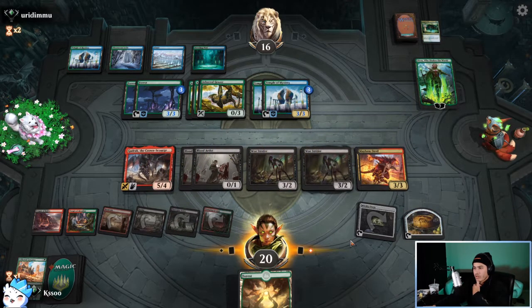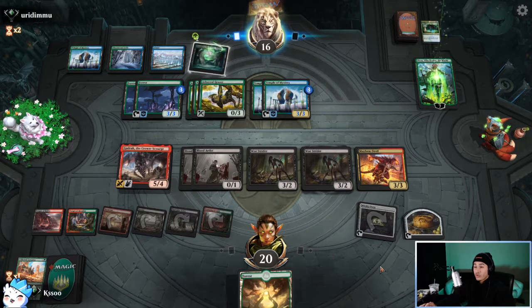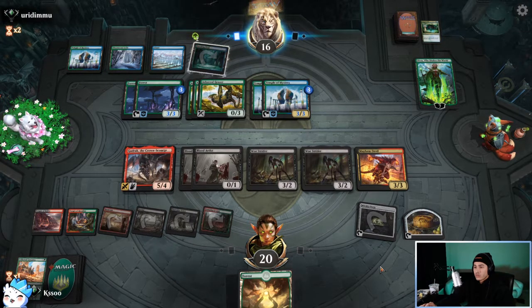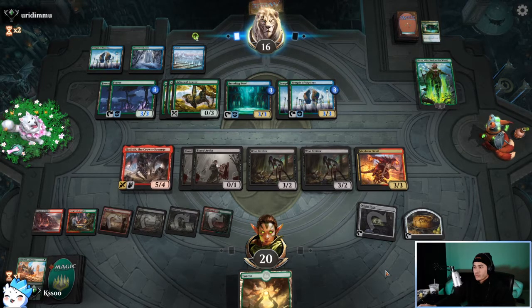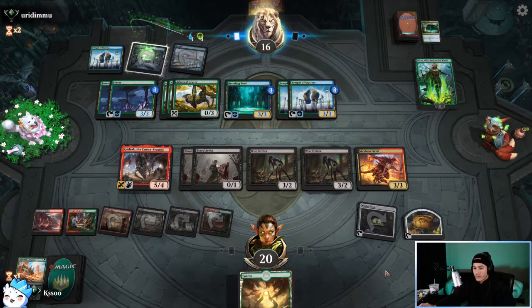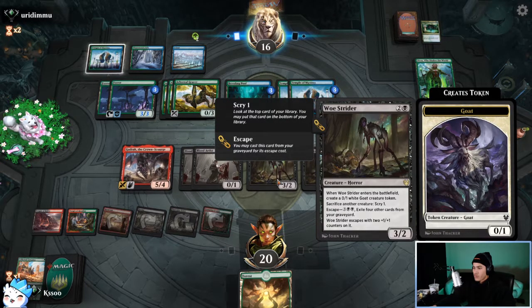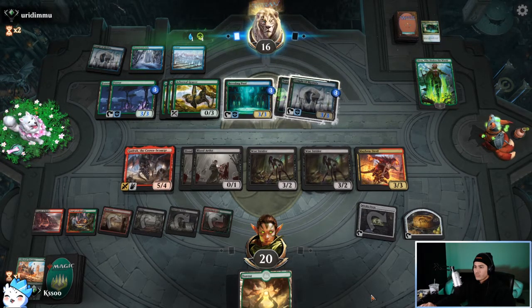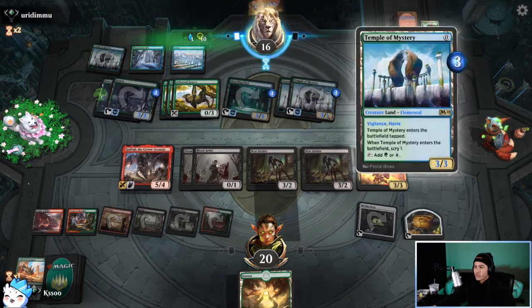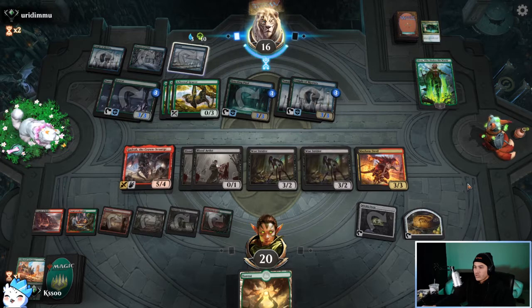Yeah, I think we just pass. They probably top-decked Ugin or a Hydroid Krasis. Whatever they're doing, they're trying to get as much mana as possible. Imagine a board wipe right now. That Woe Strider trigger — Croxa can escape now, but it needs four other cards and I don't have them. Oh yeah, that doesn't tap for two green because it's not technically a forest.